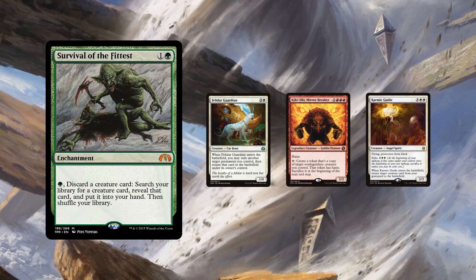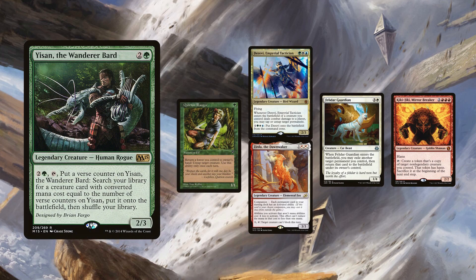Survival of the Fittest is also included in Advantage Blue Pod, which can put Guardian and Kiki in the graveyard and Karmic Guide in your hand. In Advantage Blue Pod, Yisan can also be used to assemble this. Get Ranger to double-tutor into Derevi and Zerida, untapping Yisan and decreasing the required activation costs. You can then get Felidar and Kiki Jiki.